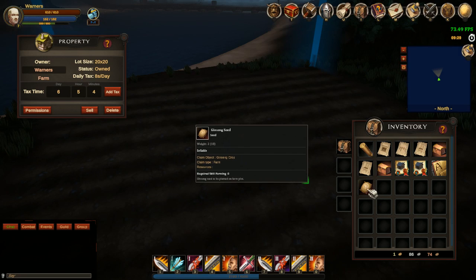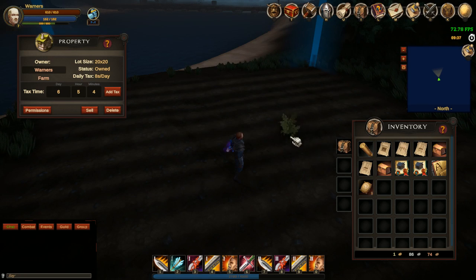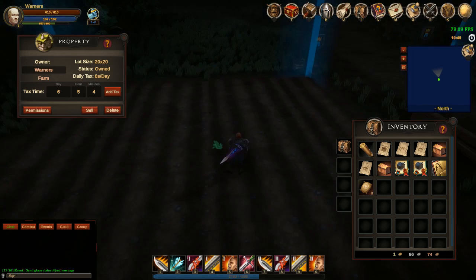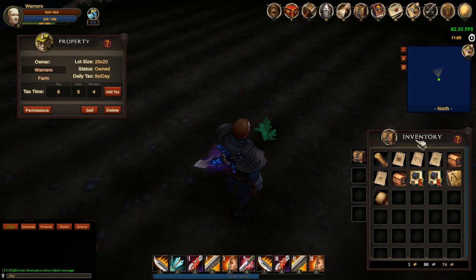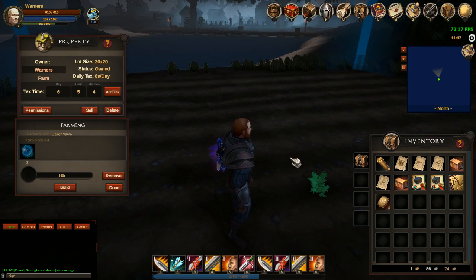When you click on the seed you can see you have a little snap point. As soon as you go out to the edge of your property it changes to red, so you can't place objects outside your property. You have certain snap points - you just click and there we go, I've placed the ginseng down.